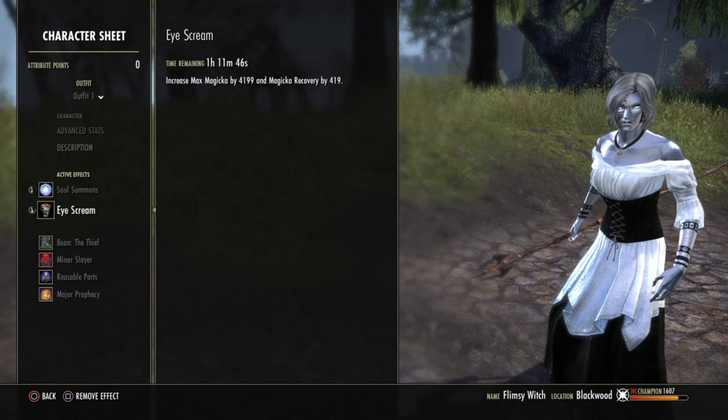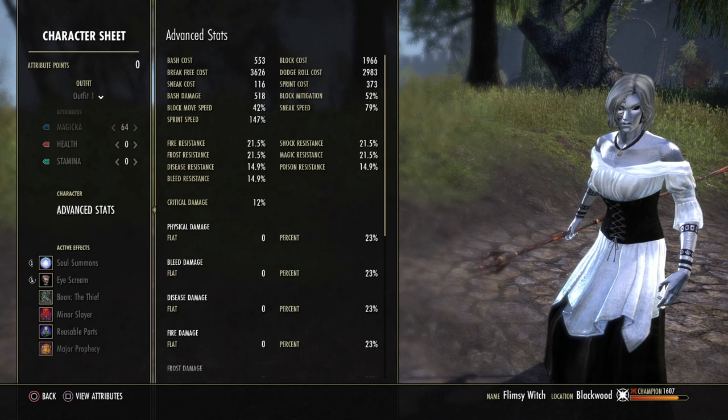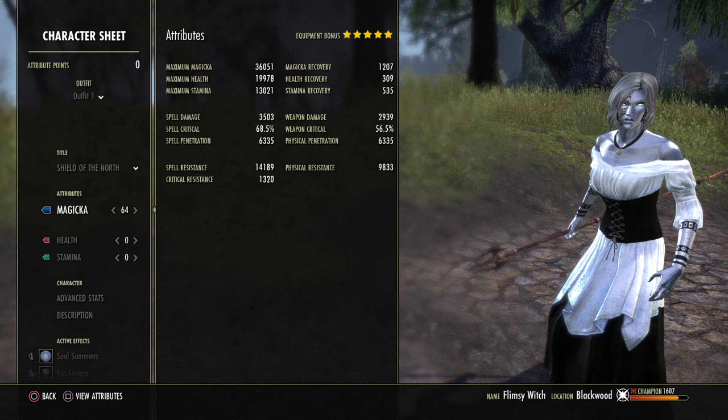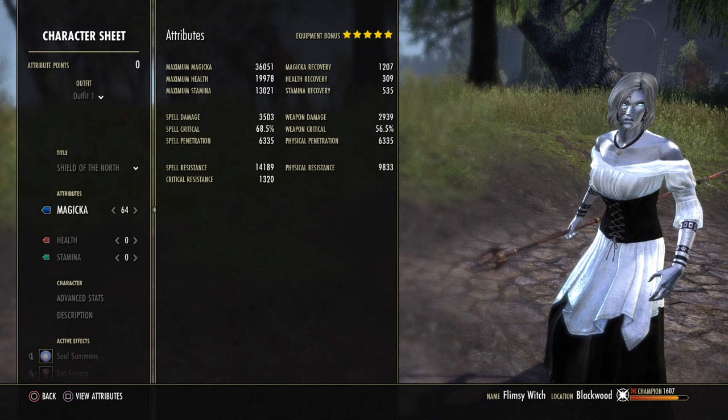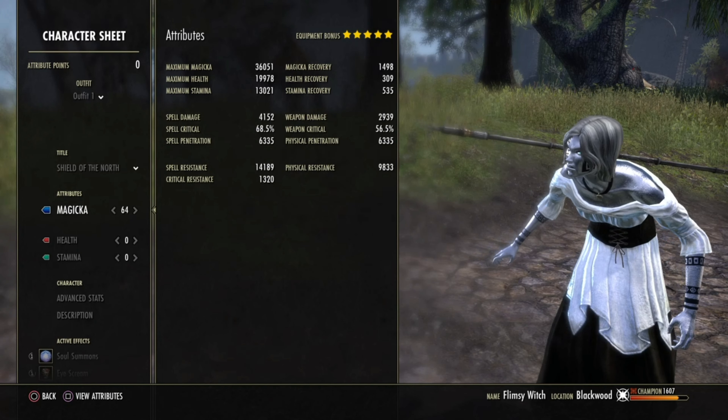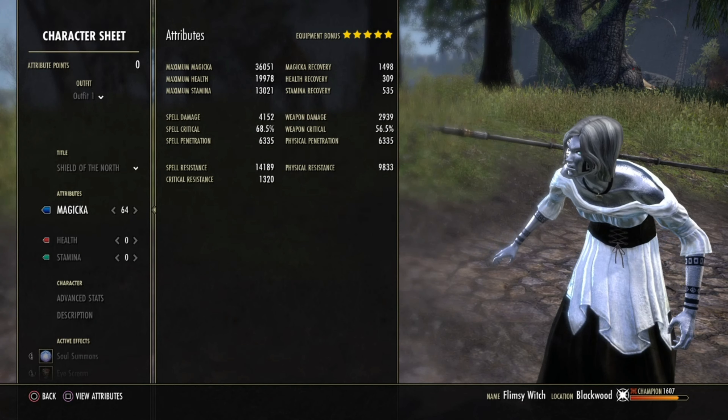This is a 64 Magicka build. We are using the Mundus Stone for Thief, and we are using the Ghastly Food. Those are the stats completely unbuffed. The second thing is that we are using Spell Power Potions, and those are the stats after popping one.